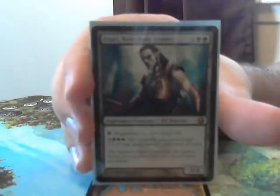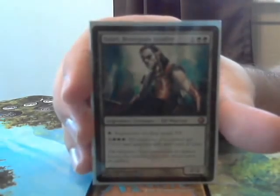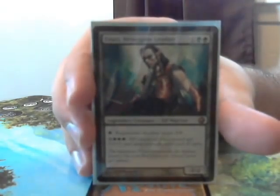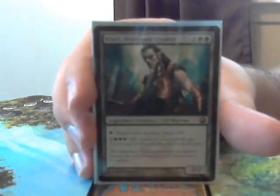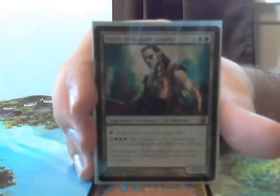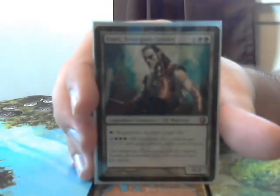Azuri Renegade Leader. Azuri is an elf general, and he costs 1 and 2 green, so he has a very low casting cost. He has two pretty sweet abilities: he can tap for 1 to regenerate another target elf, keeping your elves alive longer, and he can tap for 2 and 3 green, basically giving all elves the overrun ability — plus 3, plus 3, and trample.